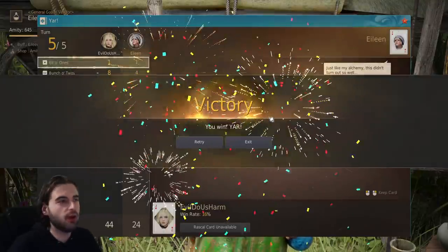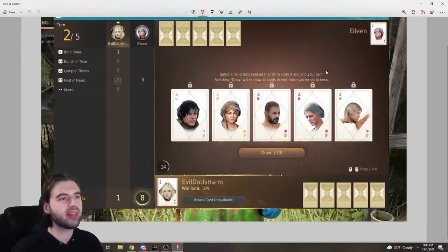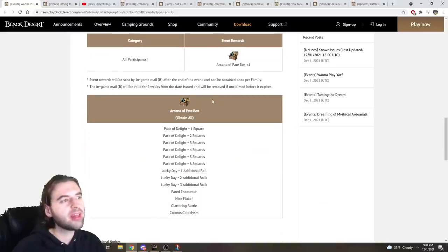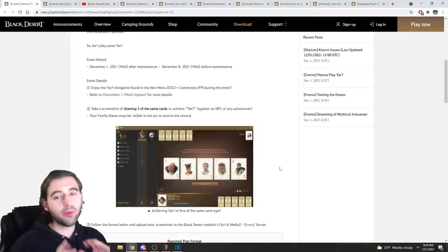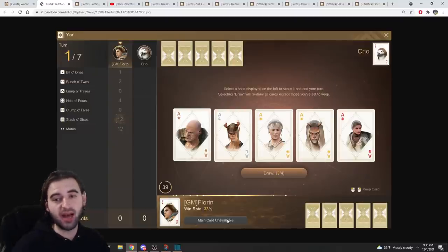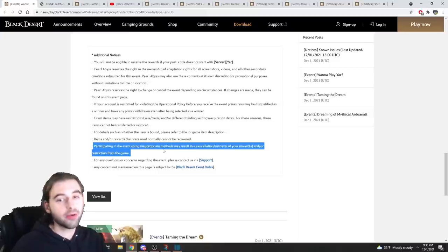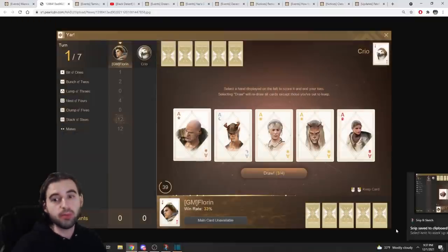That's basically it for this game — easy win once you know what you're doing. As far as the event goes, what you need to do is take a screenshot of yourself playing the game and getting five of a kind. Post that screenshot in the event forum tab, which will be linked in the description below, and you'll get an Arcana of Fate box which gives you a bunch of the different die and stuff for the Black Spirit's Adventure daily dash game. Now, I know a lot of you might be tempted to cheat — clicking the open in a new tab button, taking a screenshot, putting your name over the top and submitting it for easy rewards. Make sure you don't do that — it's against the terms of this event, and it says if you cheat, any appropriate methods could result in your account being banned.